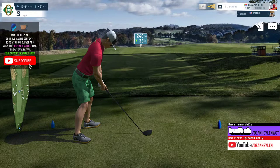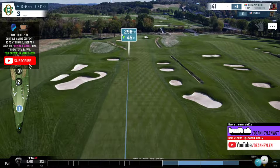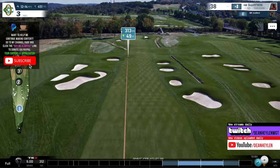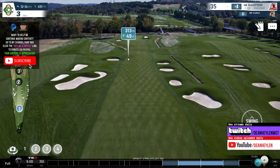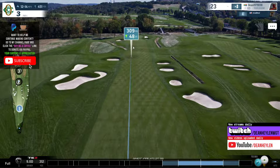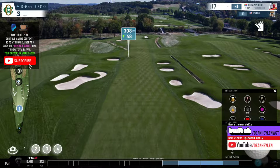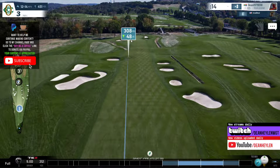We're heading into a 12 to 14 mile an hour wind on a downhill fairway, so we should still get about 310 yards on this drive. I'm going to aim left because the wind will push the ball to the right — there's also a left-to-right slope on this fairway. I plan to land the ball in the 310-yard region and let it roll forward. I'm going to reduce the spin as well to get the ball to kick and roll.